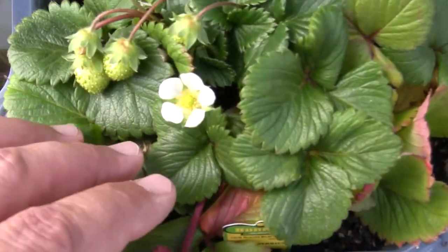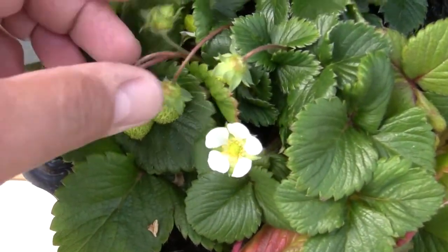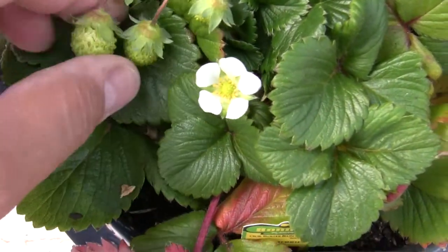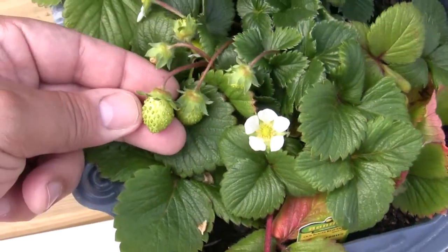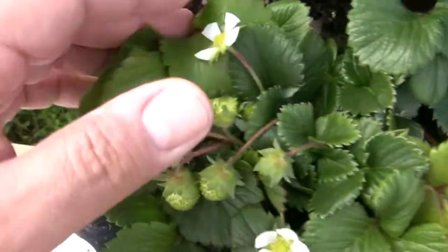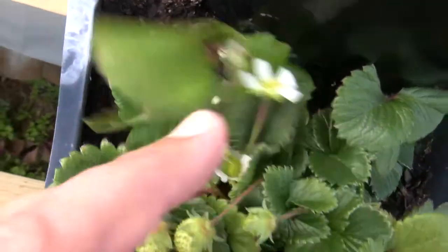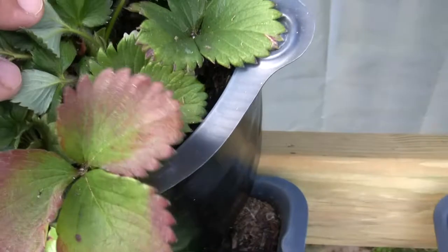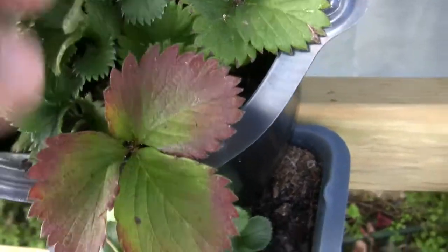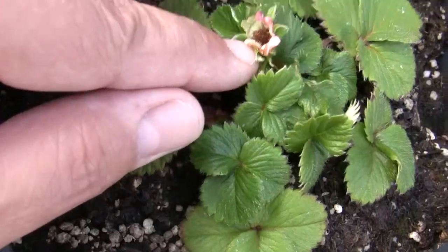This is the Quinault, I think, and these seem to be doing a little bit better. Got some bugs here — I don't know what's going on with that. But I have a few berries. One of them's getting about the size of a fingernail, maybe. I've got a few more berries hiding out under there. These are doing a little bit better. I've been pinching off the fruit because I read somewhere that's what you're supposed to do to establish the plant.